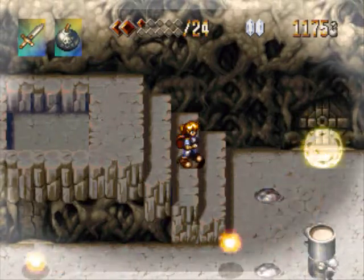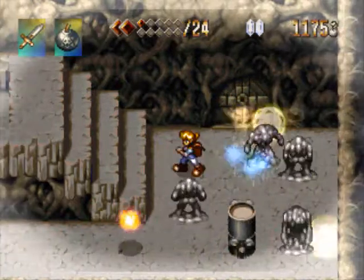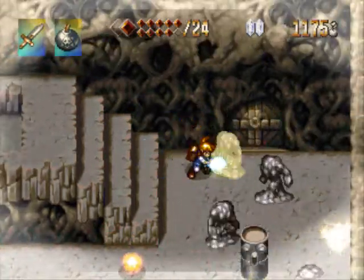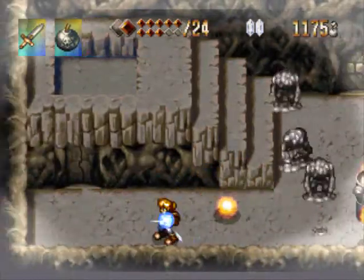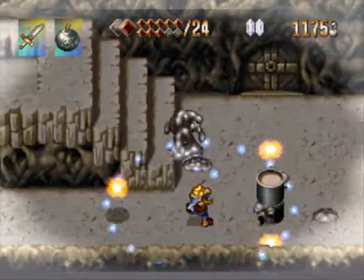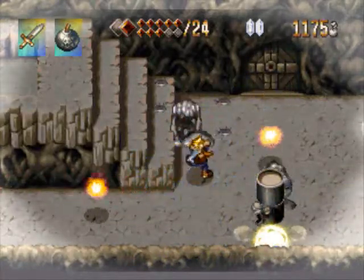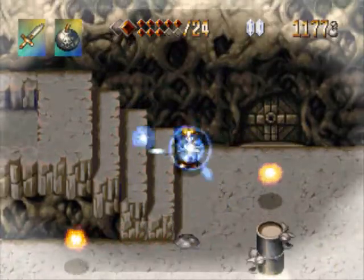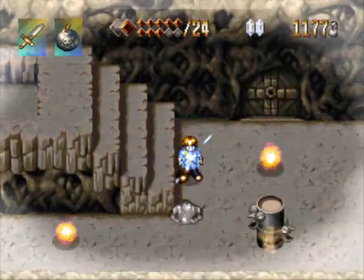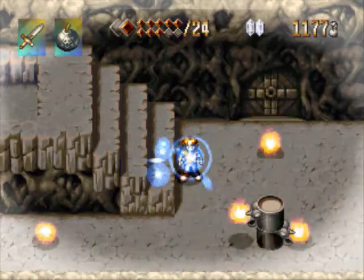Those guys don't move around very much, but they're immune to bombs because they're facing down — which is one reason why I don't like using bombs on them. Another good strategy for fighting these guys is to attack them from up or down, because of the way the little bomb mechanic works.